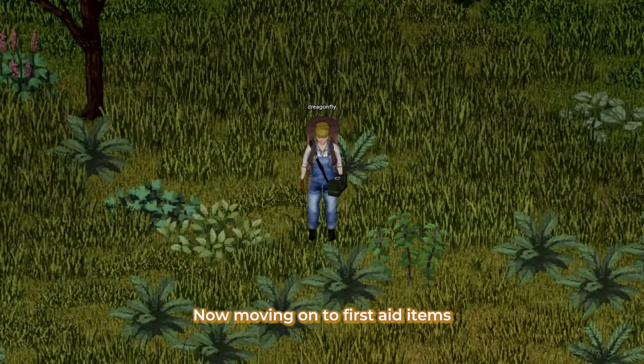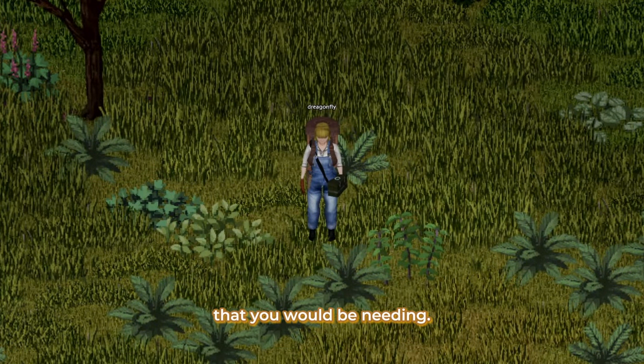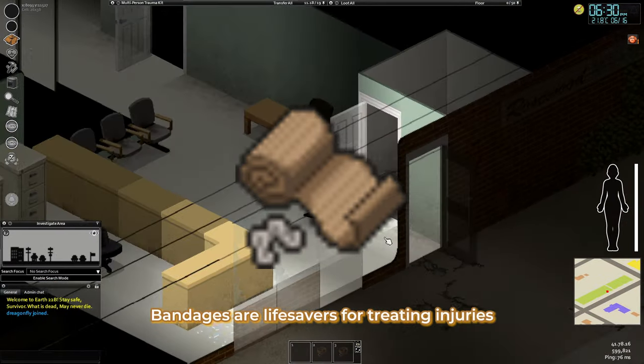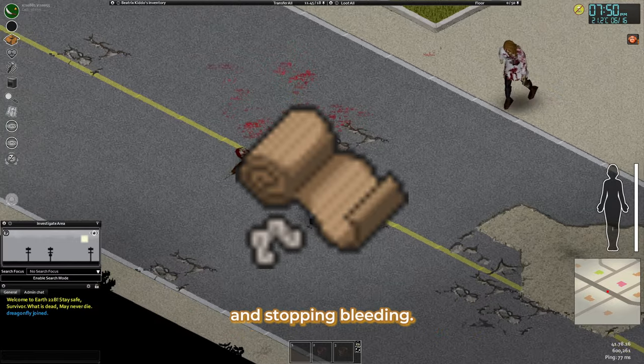Now, moving on to first aid items that you would be needing. Bandages. Bandages are lifesavers for treating injuries and stopping bleeding.